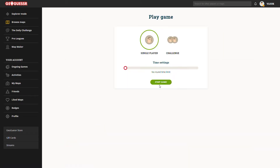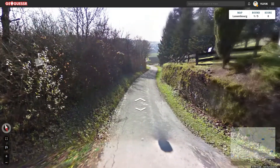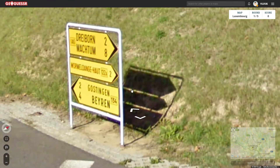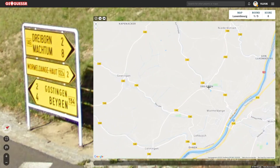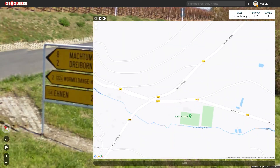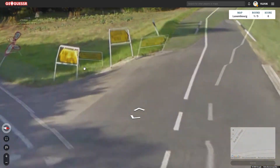Let's hope it's an easy one. There's a junction over here which I think is going to help me. This is a main road, and there's a little bridge nearby. I can see signs for Dryborn, road 146, Machtum, Wormeldenge, road 122A, Gostingen, and road 134 towards Byron. So let's have a look at Luxembourg — road 146 is over here, Wormeldenge is pretty close, Dryborn is over here as well. So this is the junction with the 134 and the 146, and there's the bridge on the 146.